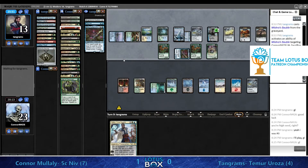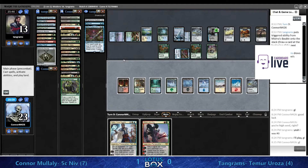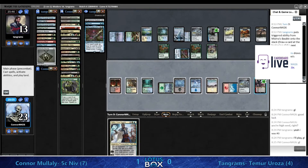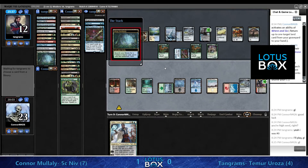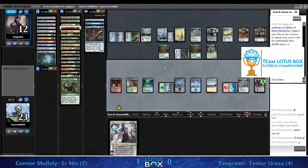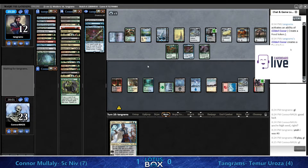Tireless Tracker - this is just piling on in terms of value being generated. It's pretty set in stone what's going to happen with the rest of this game. Tangrams has value engines and the ability to control what Conor does. Conor is at 23 life but he'll start dying pretty quickly once Tireless Tracker gets up to size. Mystic Sanctuary is online, there's a Deprive in hand - that's a hard lock.